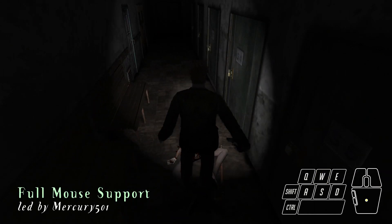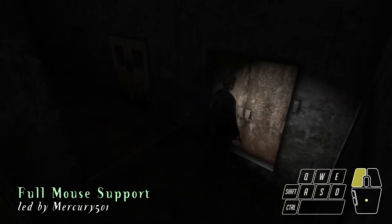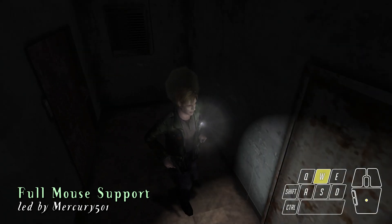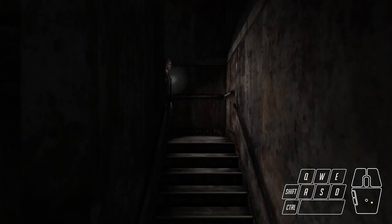For the next project update, full mouse support will be coming to Silent Hill 2 Enhanced Edition. Created by our newest team member, Mercury501, this feature will allow you to control the character using your mouse, similar to what's seen in Silent Hill 3 PC.